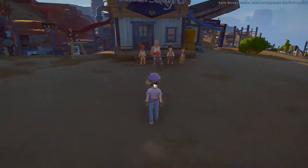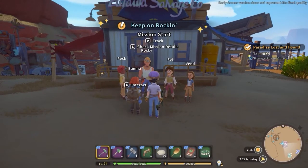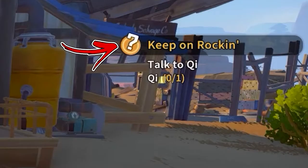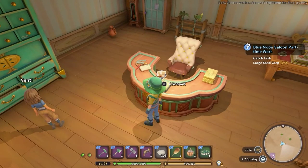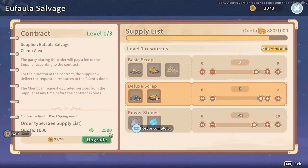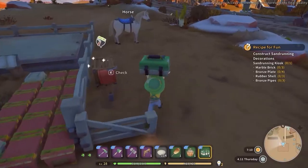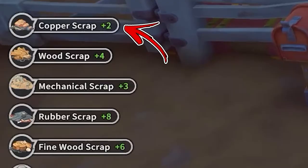To obtain copper scraps passively you have to progress in the storyline until you unlock a mine quest called Keep on Rockin'. After completing this quest, in the central part of the Ufala Salvage shop you will be able to interact with the desk. This will allow you to access the supply delivery and buy or upgrade a contract that every day will deliver some copper scraps and other materials in a box near your mailbox.